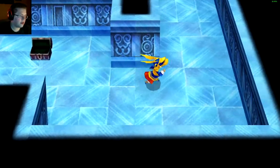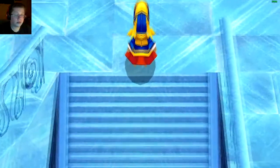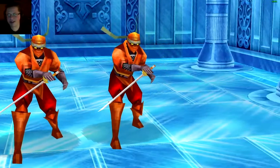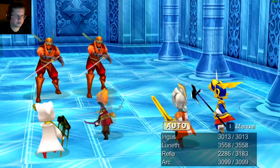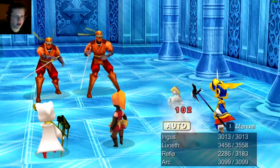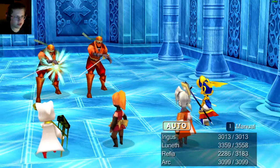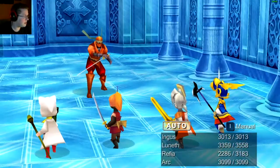We're coming up to a big room here. I thought it was going to be a boss but it was just a normal encounter - orange ninjas, what is going on here? These guys have a decent amount of HP, although we didn't hit them the hardest there. Another round of hitting, that's fine.